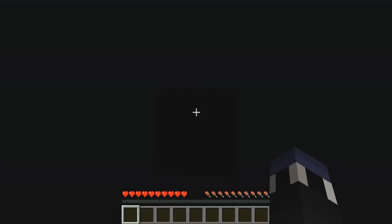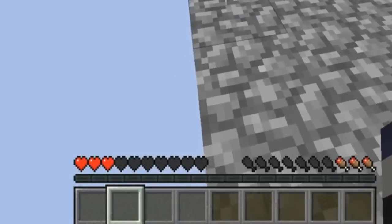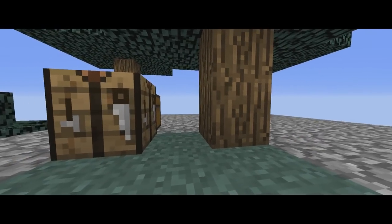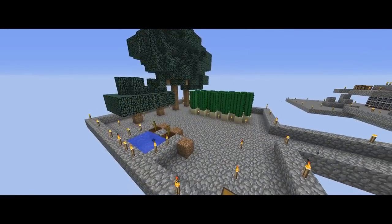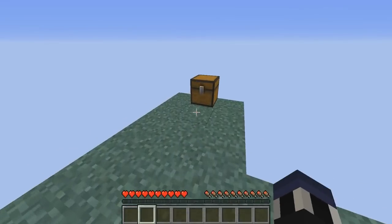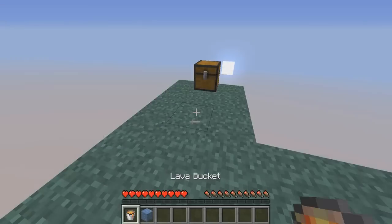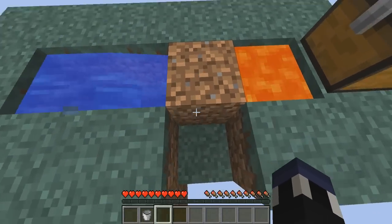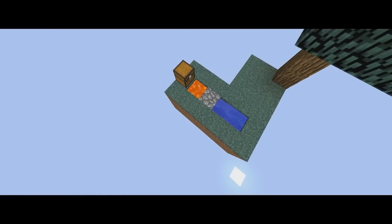On Skyblock, death is a regular occurrence, and most of the time is actually preferred rather than eating or farming to regain hunger and hearts. However, if your definition of survival is to create a thriving and functional flying utopia, then you're probably in the majority here. Upon looking in your chest, you'll find two essential items to your survival: a bucket of lava and a block of ice. These two items, when used together properly, would form a cobblestone generator, and that's only the first part.